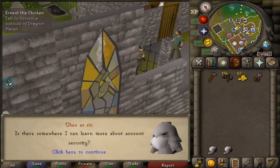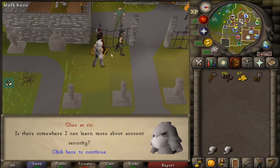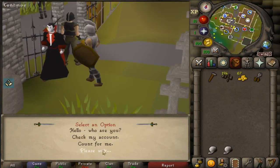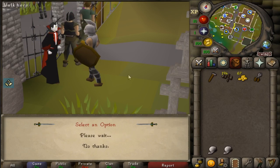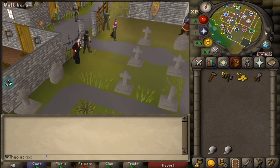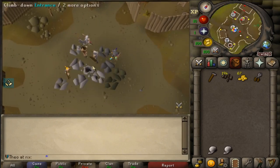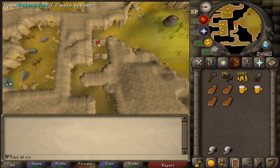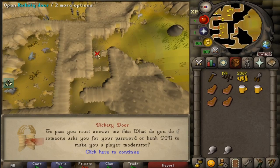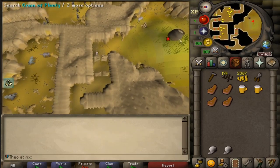The last tip is more for beginners just starting out in the league. Count Check in the Lumbridge graveyard still offers a free teleport to the Stronghold of Security within the league, which can save you running there to get your 10k. Within the Stronghold, you can spam click the doors to avoid having to answer questions, as long as you have two-factor authentication.